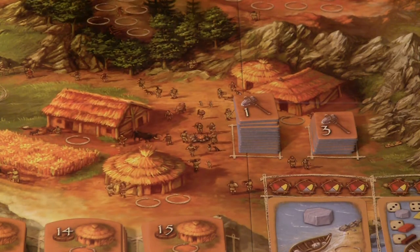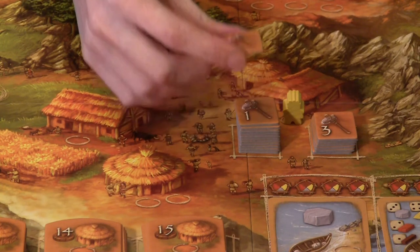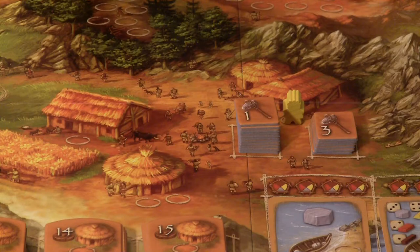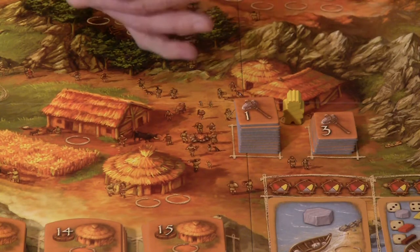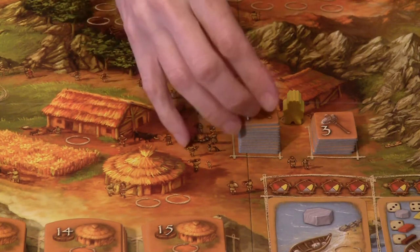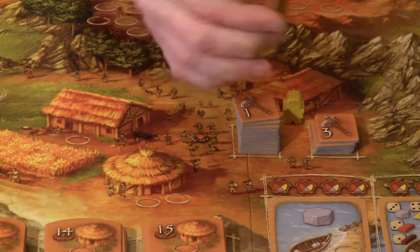The other place you can put a meeple in this area is at the tool hut. You can put one meeple here and in return you will get one tool. A tool allows you to add one to the roll of one of your dice. Getting them is very important and helps with gathering resources. They are two-sided — on one side there's a one, on the other side there's a two.